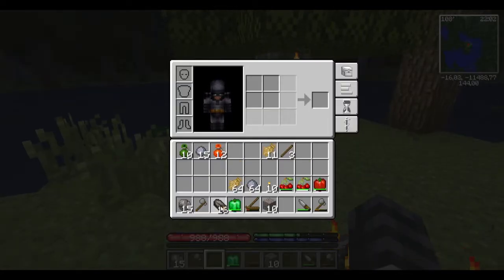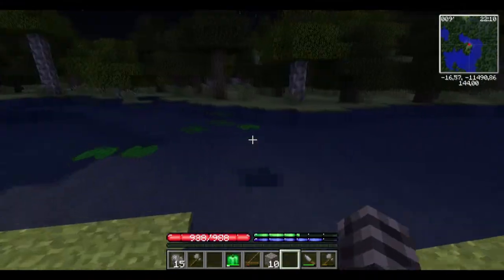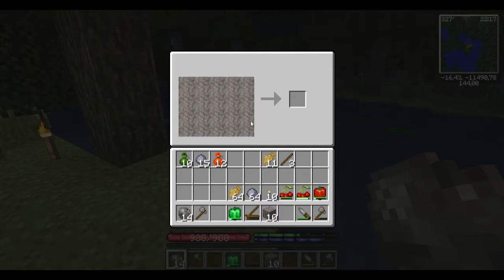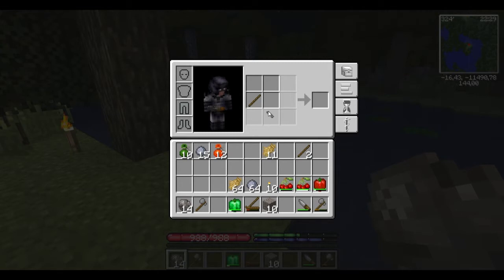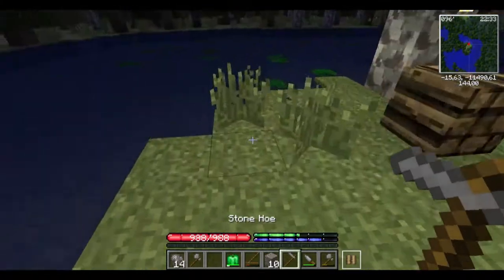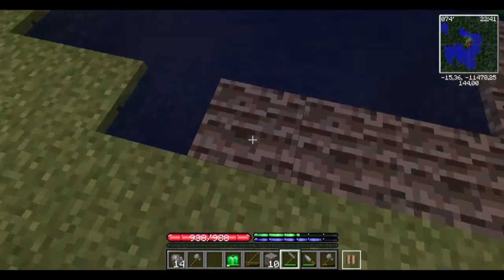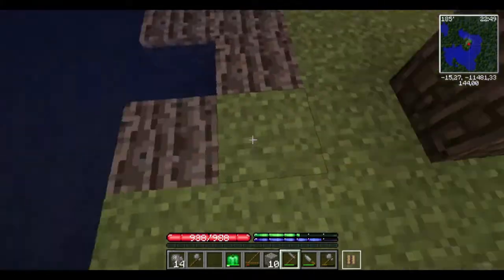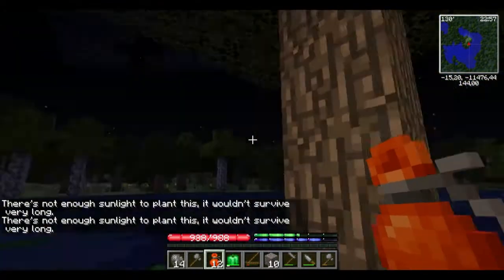I can also place these logs like this - shift right click - tada! I can't make a chest yet, but I can make something like a storage container. The best thing to do is to start planting your crops right now because it will take a while for them to grow. It's not like vanilla Minecraft where you put bone meal on it and it grows immediately - no it does not. I'll start with the red bell peppers first.